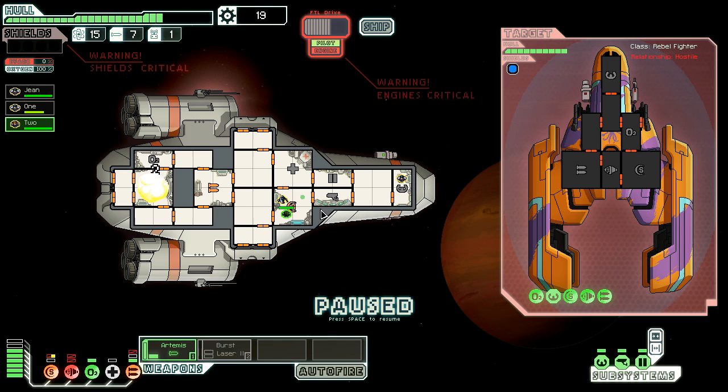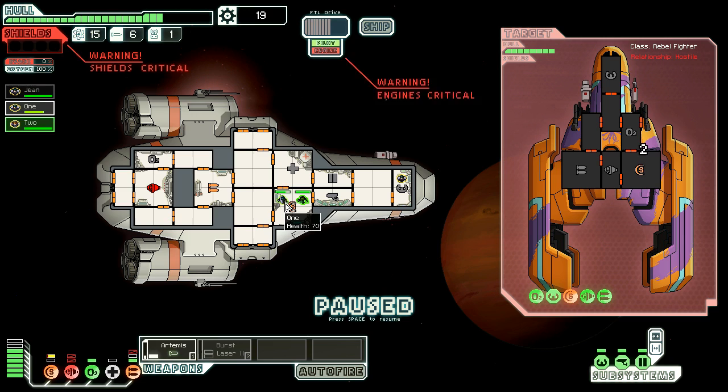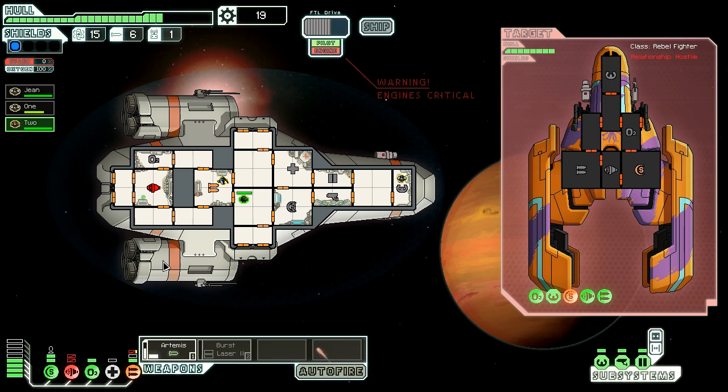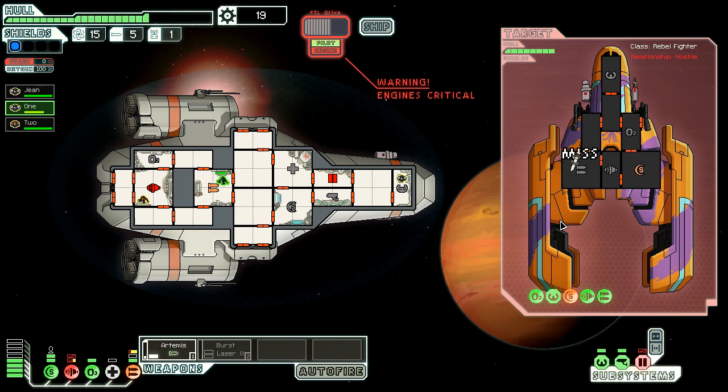My weapon system has been damaged. We still have our Artemis cannon so I'm gonna fire at their shield again. Our engine just got taken out - we need our shields up. Their shields are down. I'm gonna have one head over and start repairing. Our shields are back up, soon we'll be able to fire again. We did block that one shot. Now our doors are screwed but we need these weapons up. We got another missile shot - let's fire it at their weapons bay. It missed. Our evasion is nothing right now so they're gonna hit with everything.